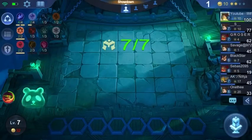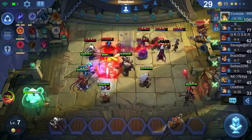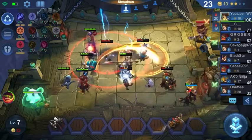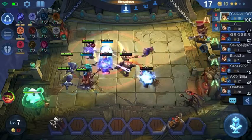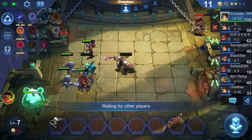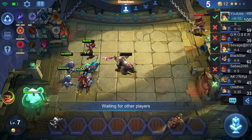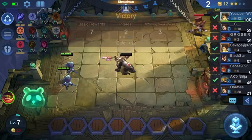We throw the Martis in — this gets us to 2 out of 4 Celestials, so we only need one more to really get the damage going. You can see we won that round, but we're not dealing as much damage as we're going to be. We're almost at our third shield.